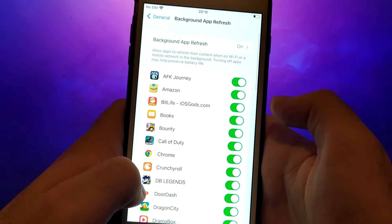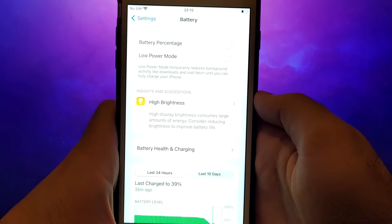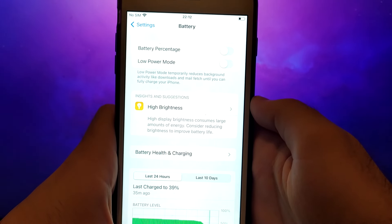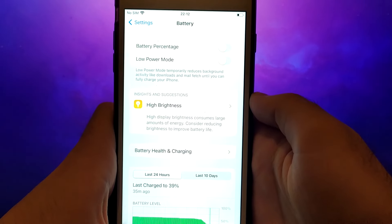Next, return to the settings menu and select Battery. Make sure Low Power Mode is turned off, as enabling this mode can restrict the app's performance. After completing these steps, you can move on to installing the app.